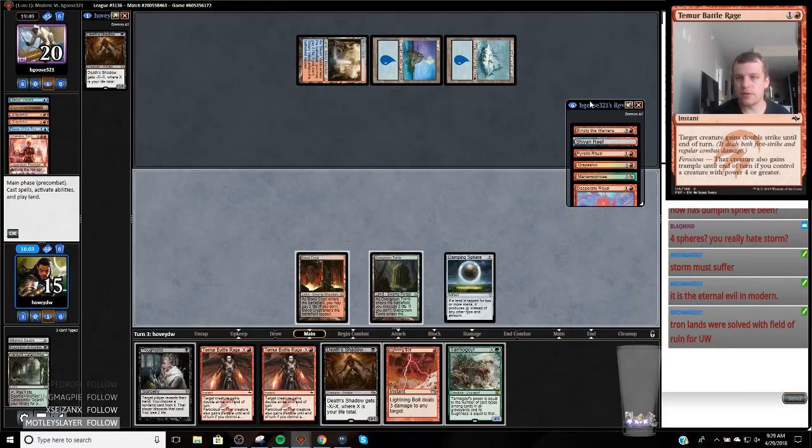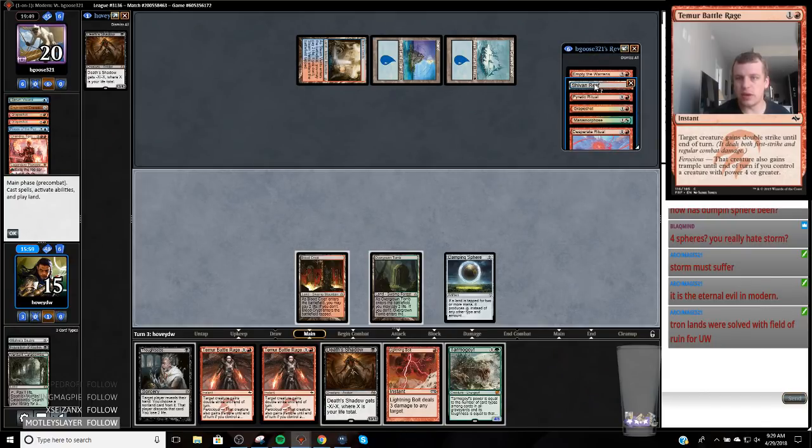They put Grapeshot and Manamorphose in their graveyard, then Desperate Ritual and Chandra's... interesting. Their hand is one, two, three, four, five, six cards. Can we afford to play Tarmogoyf? They go Shivan Reef, Pyretic Ritual — up a mana — so they have three, four mana. I think we can play Tarmogoyf because they go Shivan Reef, their second spell starts costing more. They'd go Pyretic Ritual, make three mana, play a land — five mana, then Empty. With another ritual: ritual, ritual, Empty for three. I think we can beat that with double Battle Rage.